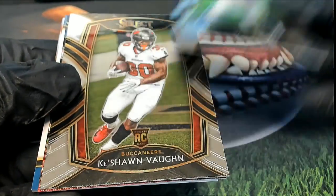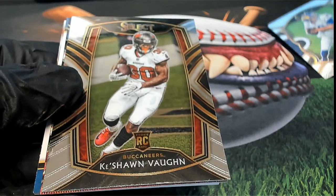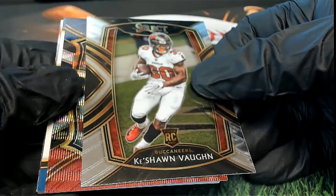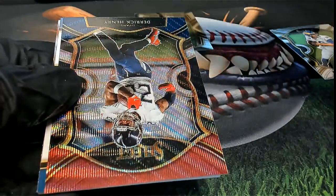All right, a nice Keishon Vaughn rookie coming out of here. What do we have here? Derrick Henry Prism!